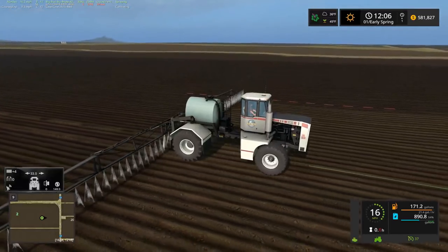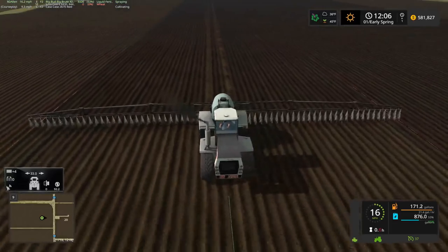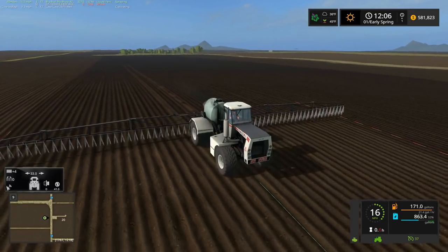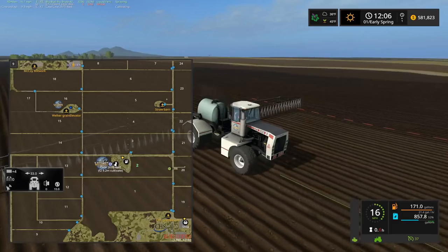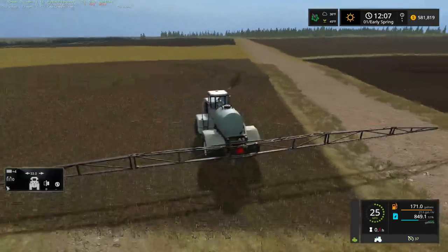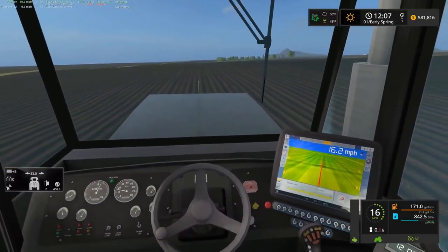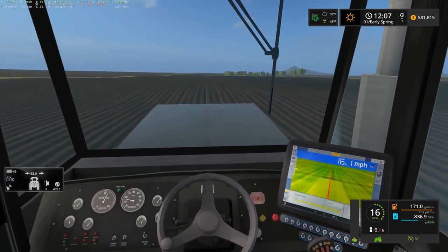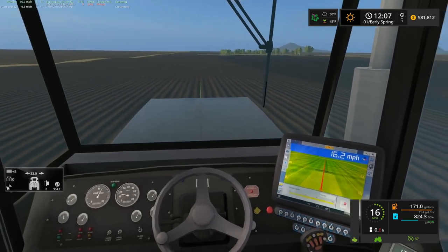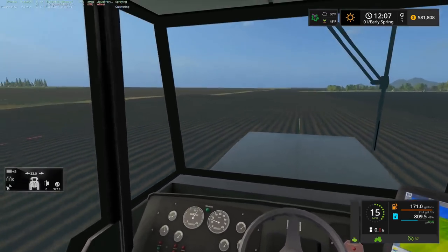We're getting this half of the field done really quickly. Even in the cab, that GPS unit is actually real life - it's what it actually looks like in the real Big Brute, and that is a real image on it as well supposedly. So that's kind of cool. We're going 16.2 miles per hour.